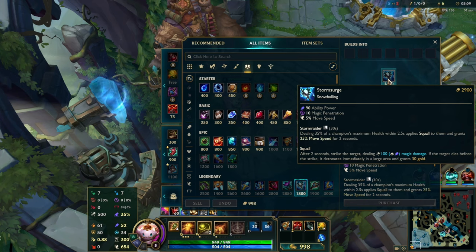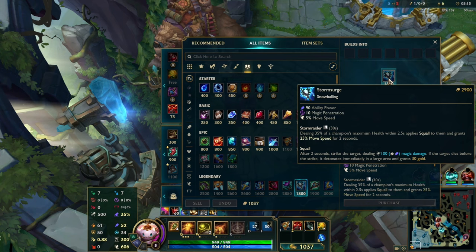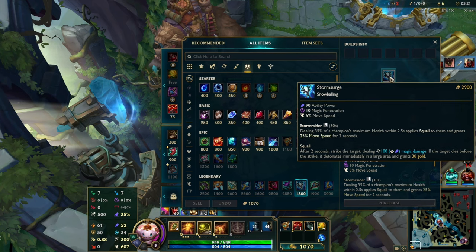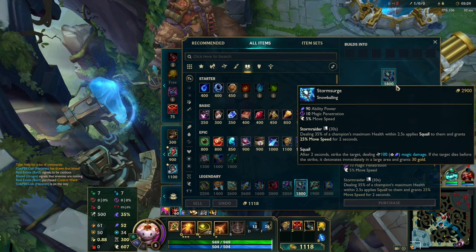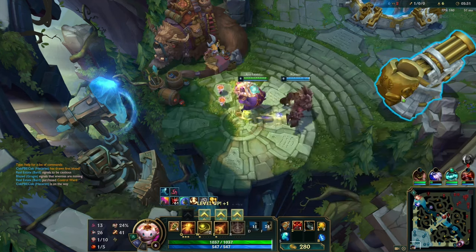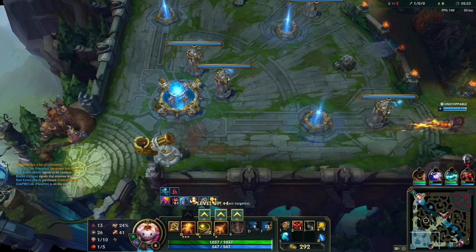This is a cool new item. It's called Storm Surge. Gives ability power, magic pen, move speed, and then dealing 35% of a champion's maximum health within 2.5 seconds applies Squall — grants 25% movement speed for 2 seconds. After 2 seconds, strike the target dealing 100 magic damage. If the target dies before the strike, it detonates immediately in a large area and grants 30 gold. Very unique. Very interesting. I'm grabbing it.